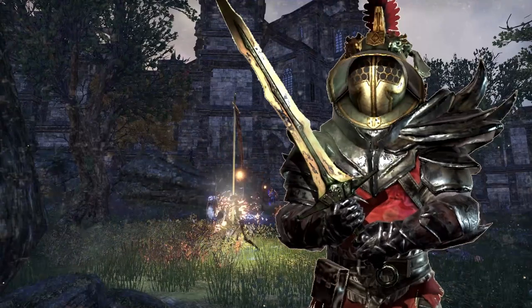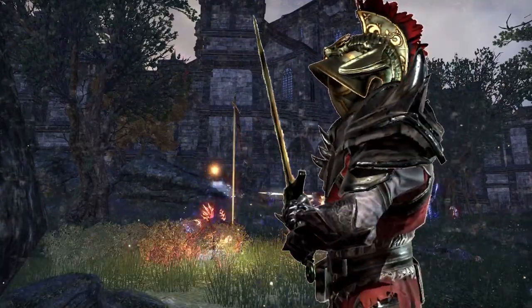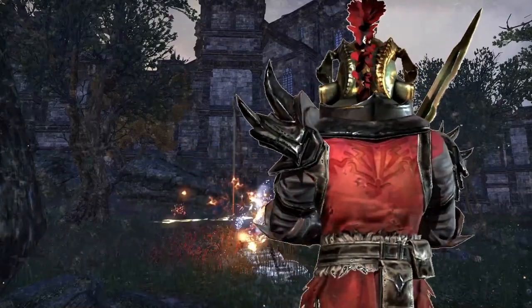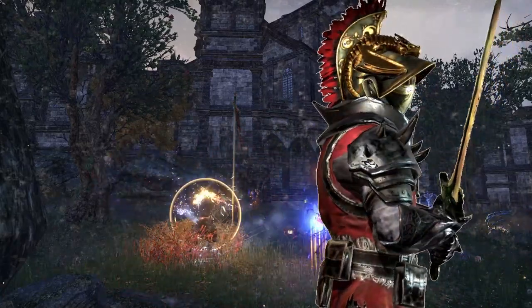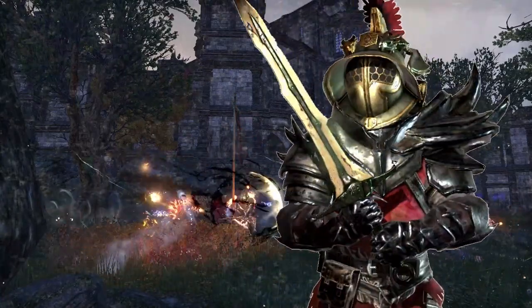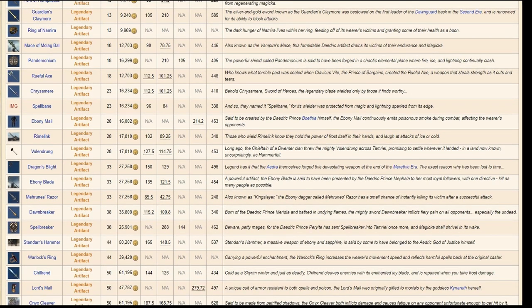If you'd like to check out the unofficial wiki that lists the artifacts known today, check out the link in the description. Or you could just keep watching the video. Note that a lot of the artifacts are lower levels, unfortunately — but that just means your lower-level characters can use them if they find them. The only 4 artifacts marked level 50 that may be usable are Onyx Saber, Onyx Cleaver, Lord's Mail, Chillrend, and Warlock's Ring.